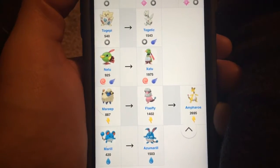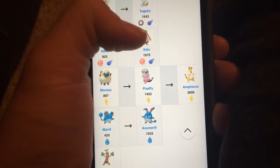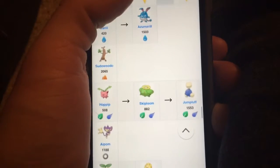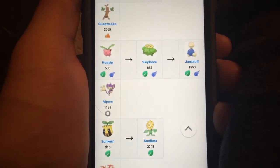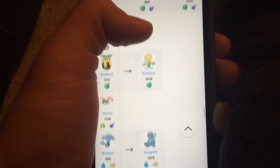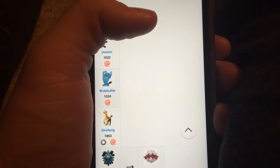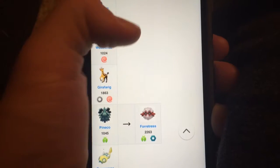A Mareep to a Flaaffy and an Ampharos. Marill to an Azumarill. And a Sudowoodo. You got the Hoppip to a Skiploom to a Jumpluff. And Sunkern to a Sunflora. You got a Yanma in there, a Wooper and a Quagsire, a Murkrow, Misdreavus, Unown, Wobbuffet, Girafarig, Pineco, and Forretress.